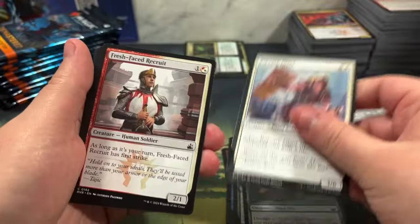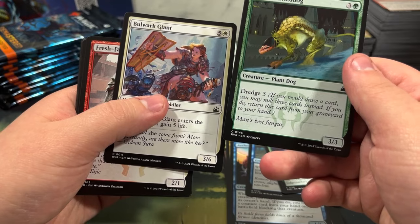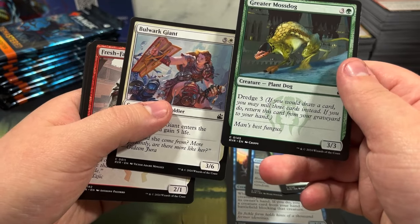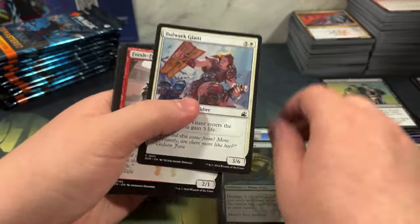Greater Mossdog - that could be Ren and Siri. Dredge three: if you would draw a card you may mill three cards instead; if you do, return this card from your graveyard to your hand. Good for graveyard recursion decks, but Ren and Siri is not that.